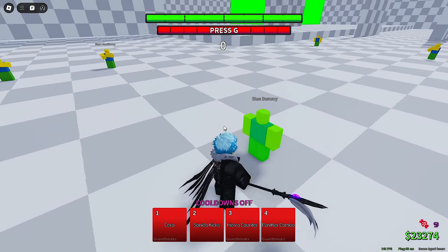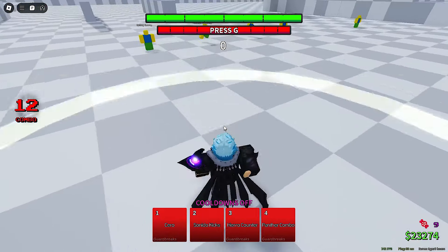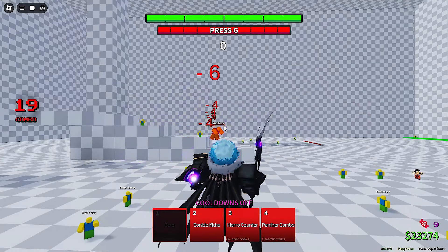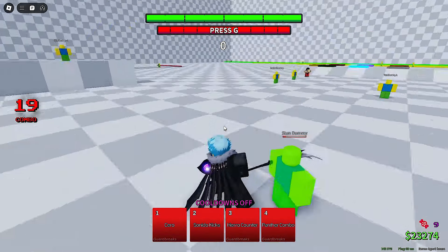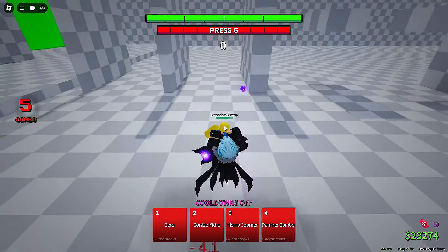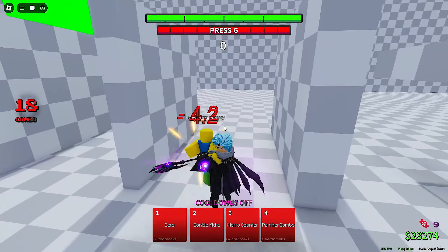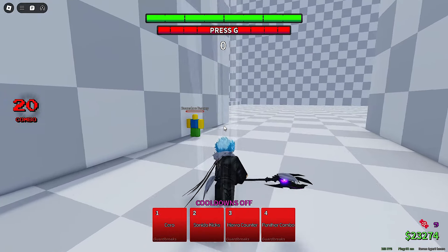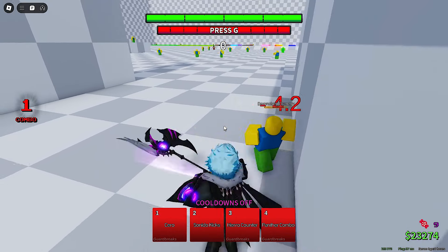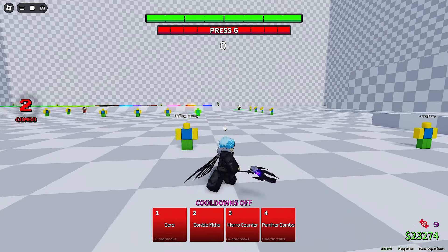So what are you supposed to do now? Is he cooked? Nah he's not cooked. Pretty much all you gotta do is do a panther combo, and as you're in the air you do two. That's still pretty good damage, almost close to a one-shot. Say if you go into a counter, into a panther combo, and then up-fling — you can pretty much one-shot.